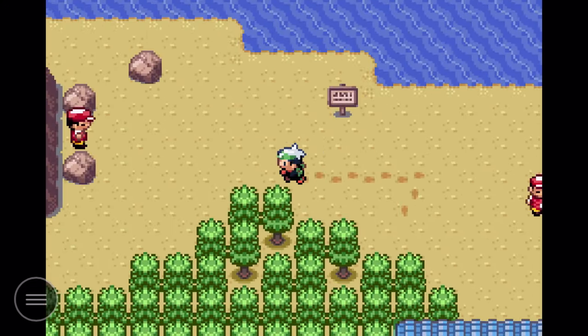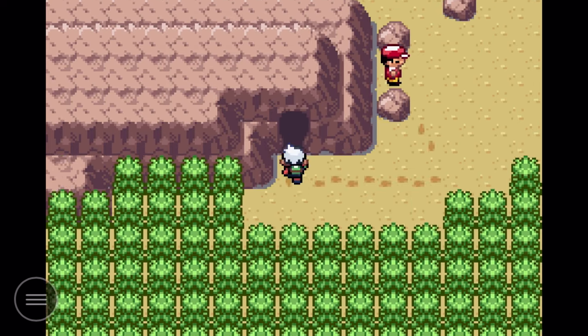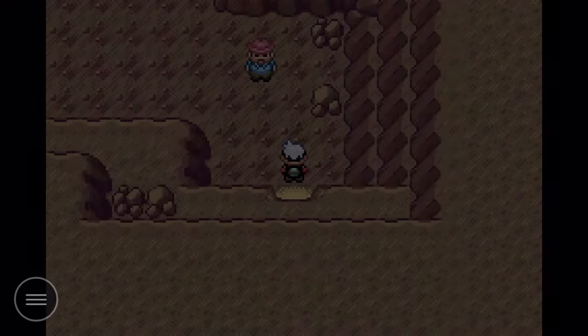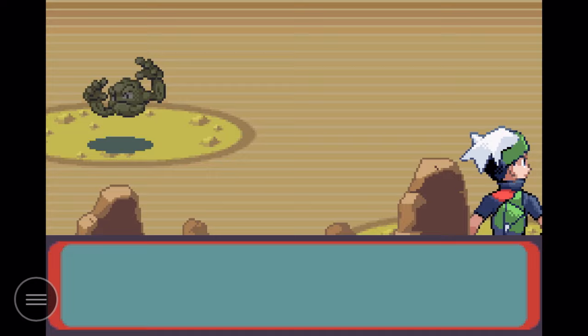I'm not sure if there are more trainers in the way or if we can go straight in — oh yeah, we can completely avoid this guy. We could fight him but we're just going to head right into the cave. For this first section we can see where we're going, but the second we go down the first ladder, no way. I'm so glad I remembered to bring some Repels.